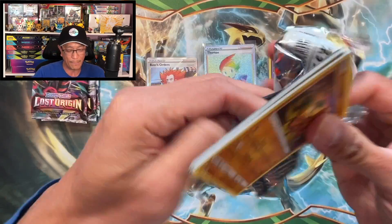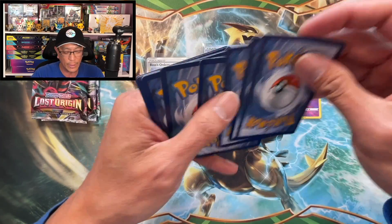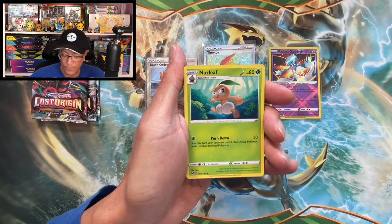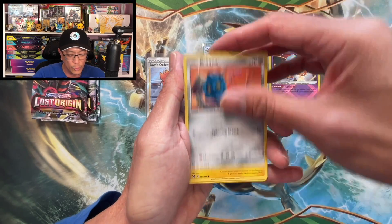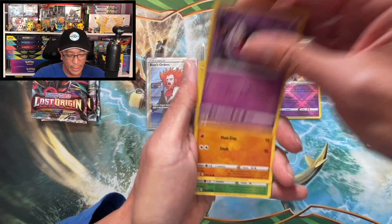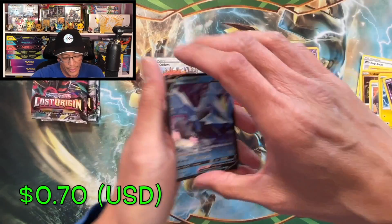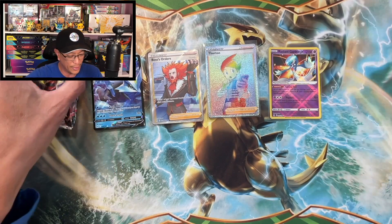We got one more Elite Trainer Box to open guys. Leaf energy, nuts, Leaf, Windup Arm, Hariyama, Sudowoodo, Bronzor, Electrike, Gastly, Binacle, Paras — reverse holo. There's another hit — a V hit, Cram-o-matic V! That is another hit!